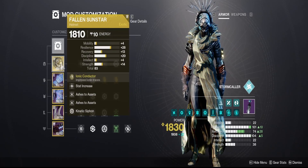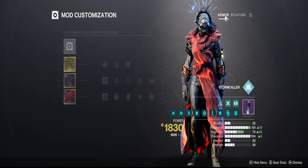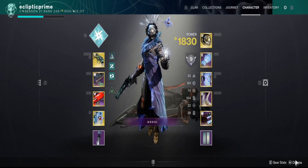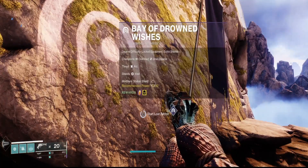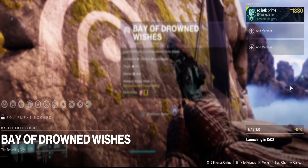So Fallen Sunstar as Exotic Armor and Malfeasance as the Exotic Weapon — this should just be a very clean run and we should be able to knock this out nicely. I appreciate all the support — like and subscribe, you guys are doing amazing. Comment below with any suggestions. I do have other builds on my channel for this Lost Sector, so definitely check them out.